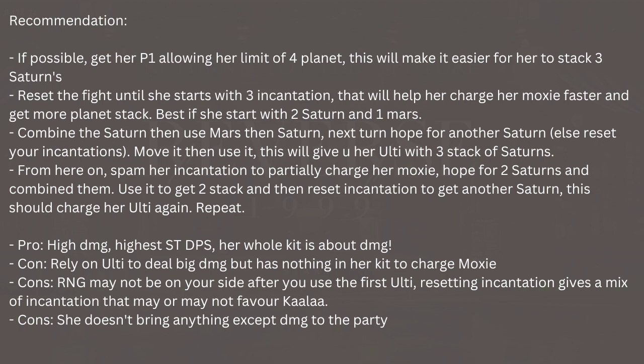So every time she uses her ultimate, it will at least be a very, very huge attack. Basically, this is my take on how to play Kalas Bauna. If you have P1, you can slip in a Mars between 2 Saturn stacks and it's still fine, because you can have 3 Saturn stacks and 1 Mars in any other position. The pro is that she is a very, very strong damage dealer, especially for single target DPS. Her whole kit is about damage. It might seem very difficult to play her, but if you follow these recommendations, it is very easy to get her ultimate up and then trigger the Saturn follow-up the entire time — so every time you get the ultimate, it's huge damage against the enemy.